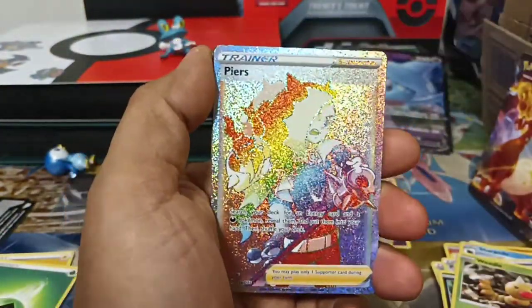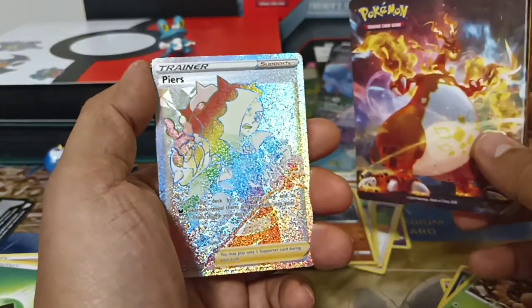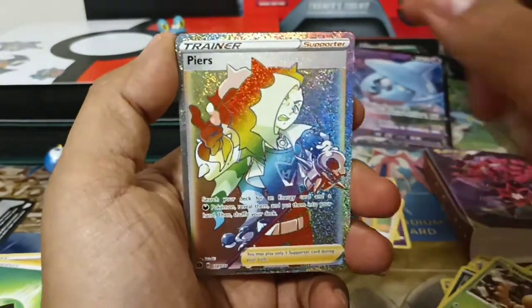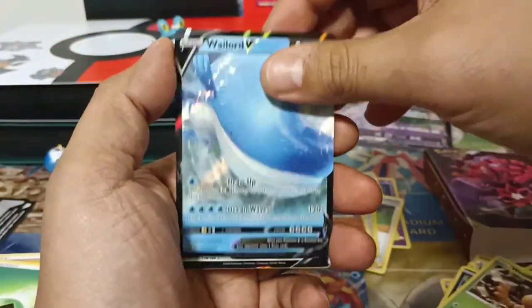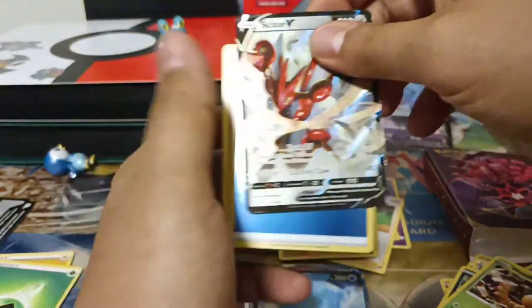Alright, so here's the recap, including the mini binder. If you see these mini binders and there's nothing else to buy, I would buy it — we've had pretty good luck with these. We pulled a gold Beartic from Rebel Clash. So we got Pierce, Drednaw, Wailord, Scizor, and the water energy.